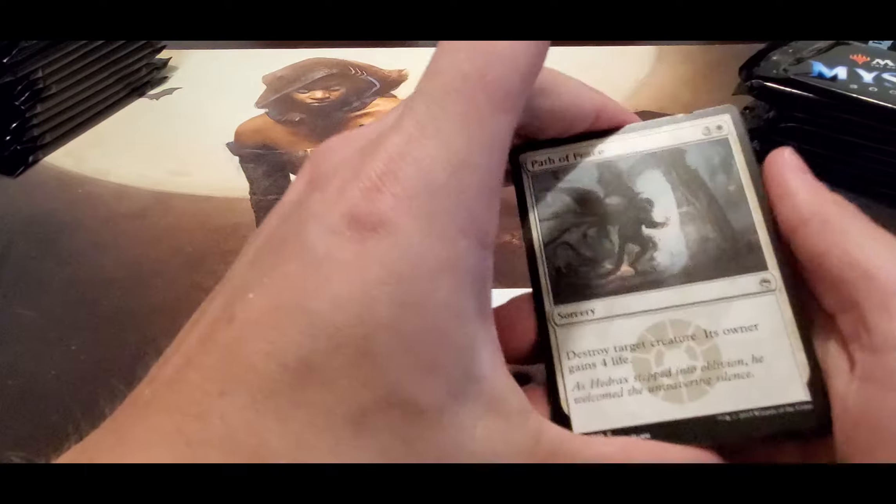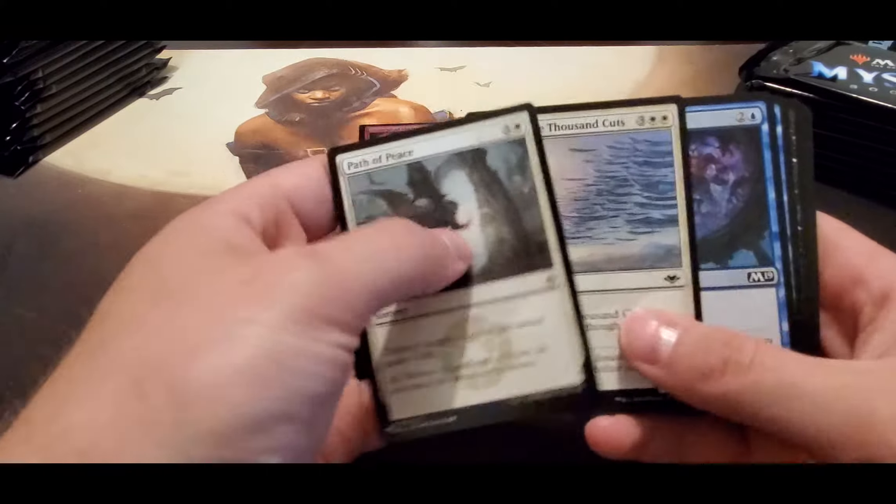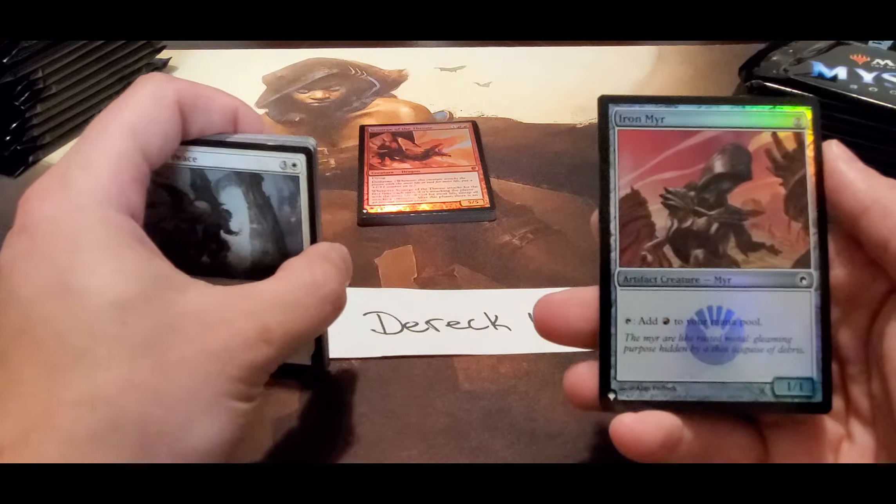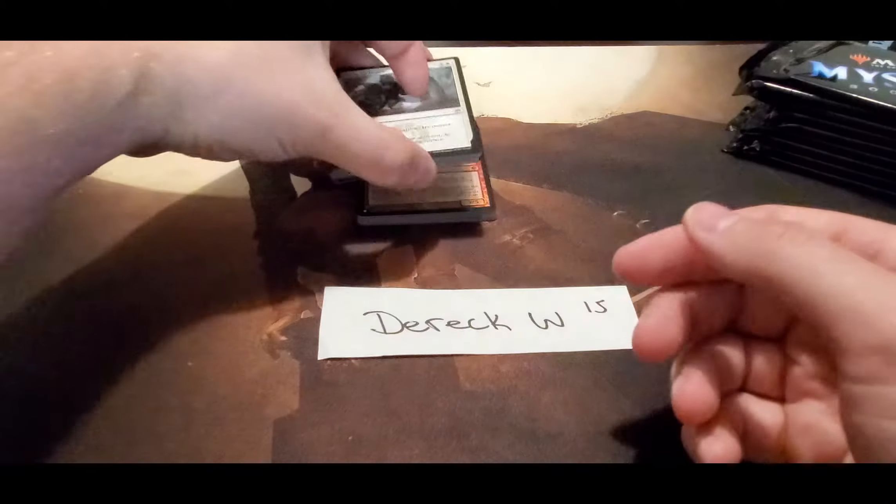About twelve dollars I want to say. I also pulled a foil — in one of the older sets it was actually worth like twenty or thirty bucks. Rage Pits, Floodgate, Stunt Double, and a Foil Iron Mirror. Not much going on there.